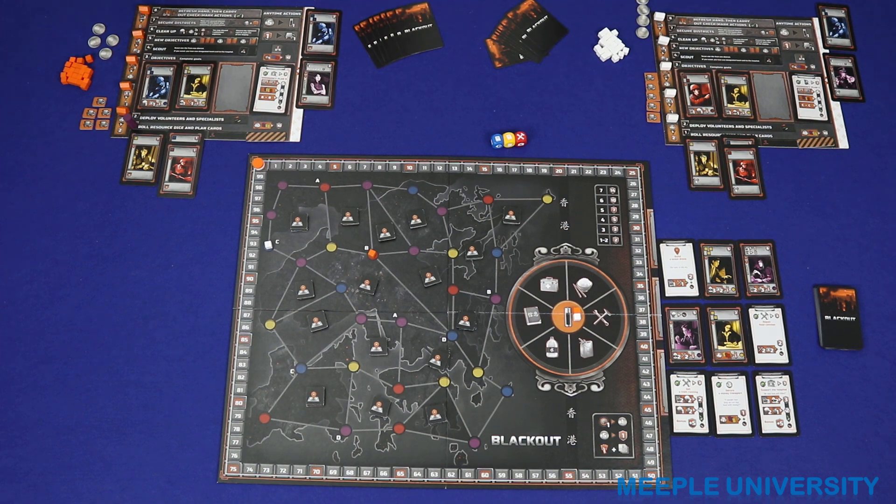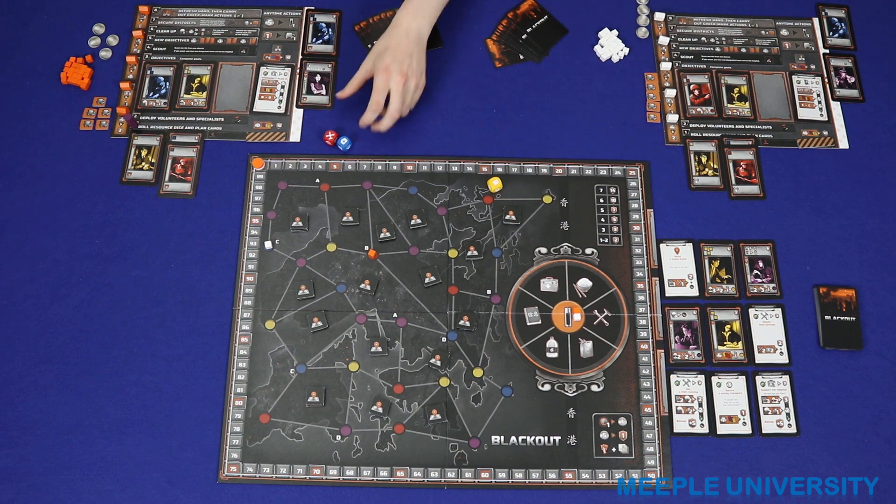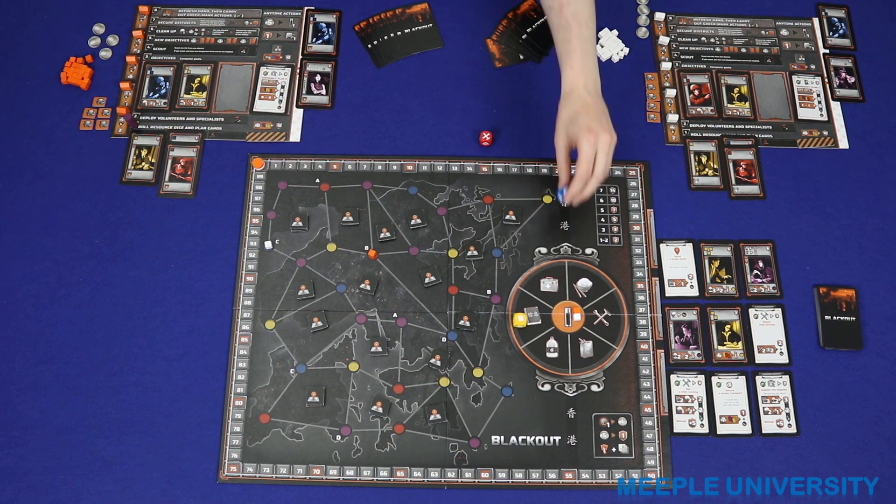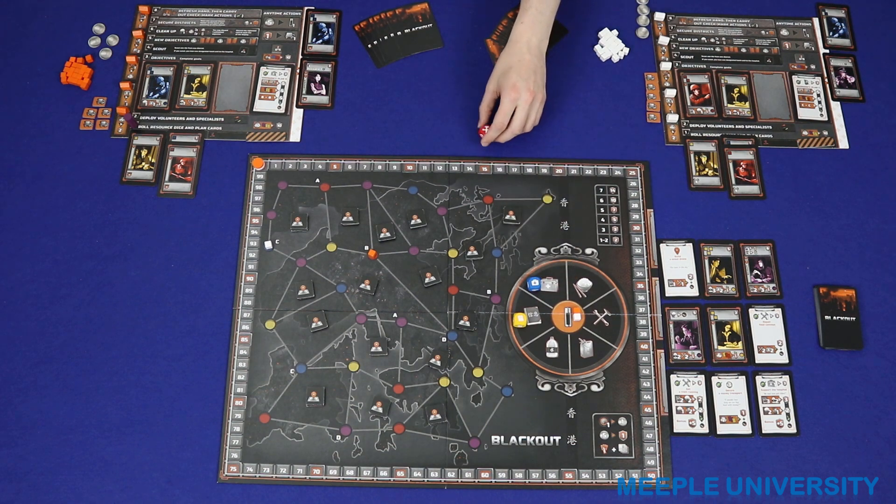I'm first player in round one, so we'll roll the resource dice first. Two medikits - that's valid. Three different ones. So we've got some books, some medikits, and some tools for this round.